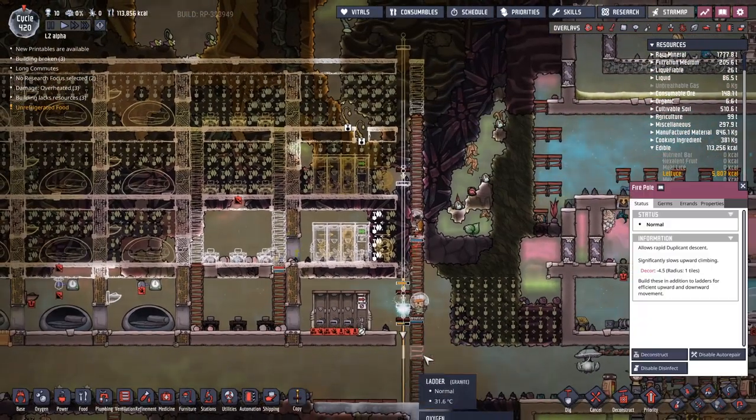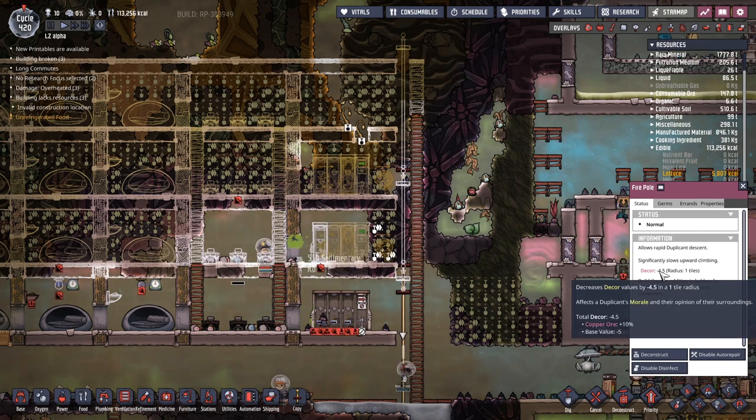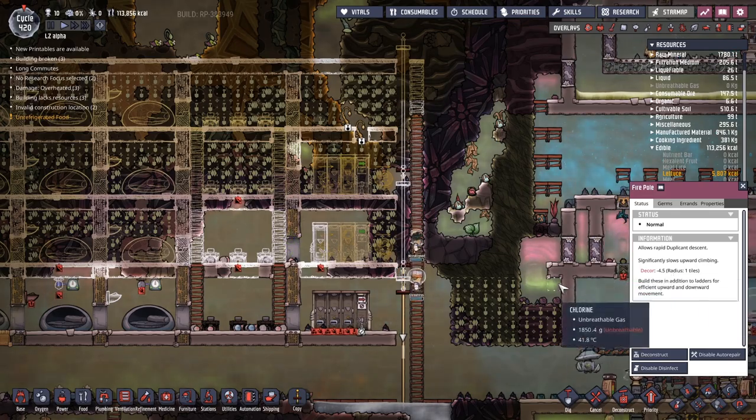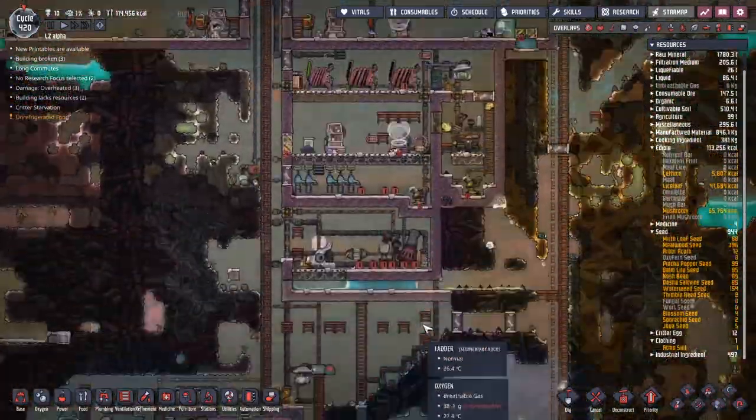I did intentionally set out to make this fire pole copper, and as it is being made of copper that's fine because there's a bit of a decor bonus to them. The decor is minus, but we've got a 10% bonus for being copper — that's 5% off. I'll take that. Oh, I just watched Luna bring one of the atmosphere suits back. That's beautiful.